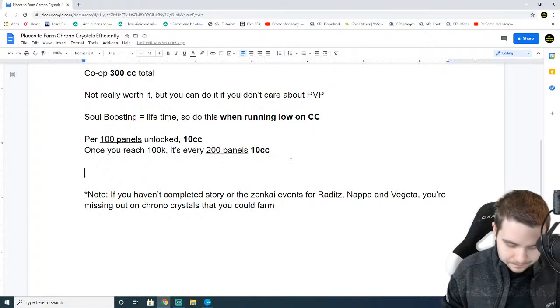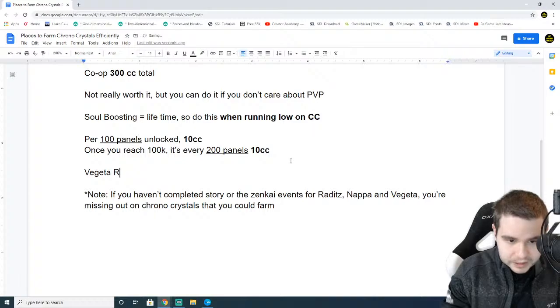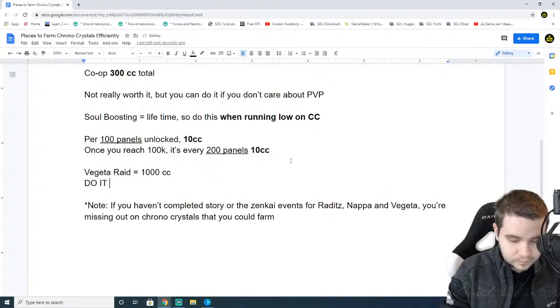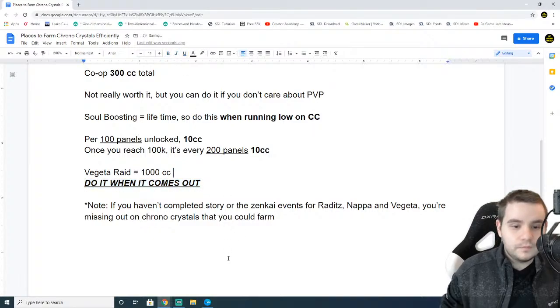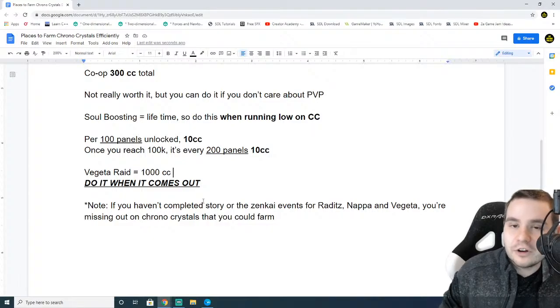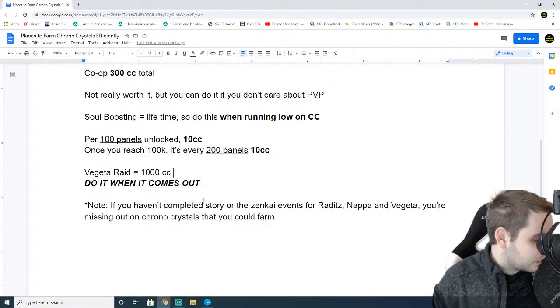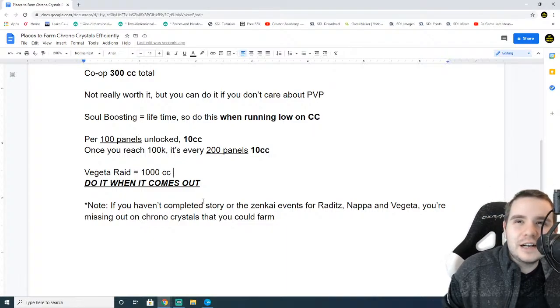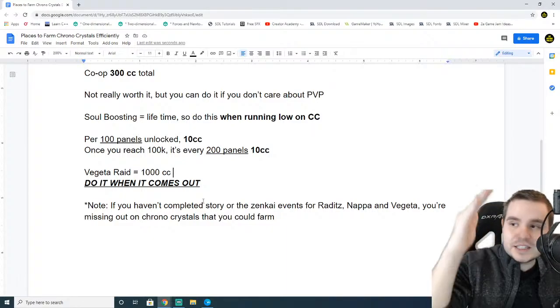Let's actually go over some of the stuff we can get this month alone. We know that the Vegeta Raid is coming out — that's going to equal 1,000 CC for this month. Do it when it comes out. That's going to be huge. If you don't do this when it comes out, you're going to miss out on it like last time. The entire event died within 10 hours last time, so do this event the moment it comes out.